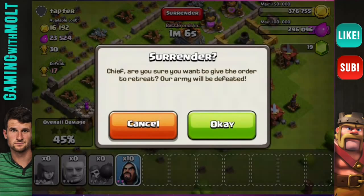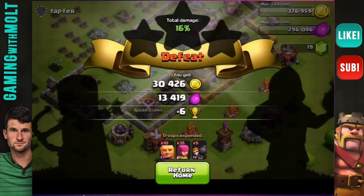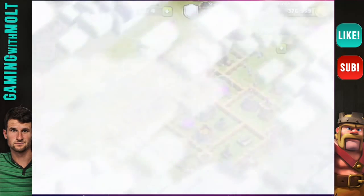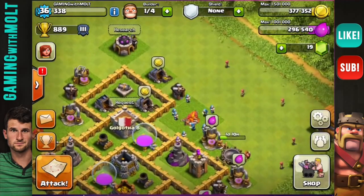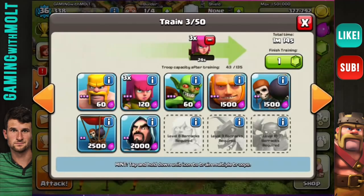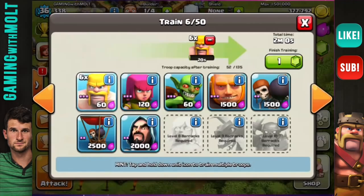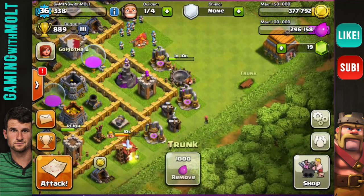We're going to go ahead and surrender right there. 80,000 gold is not bad for the amount of troops we just used. I actually am a noob and totally forgot to train up some other troops, so I'm going to train up a couple of barbarians — let's do five on each one.